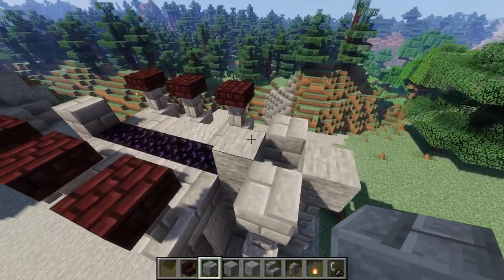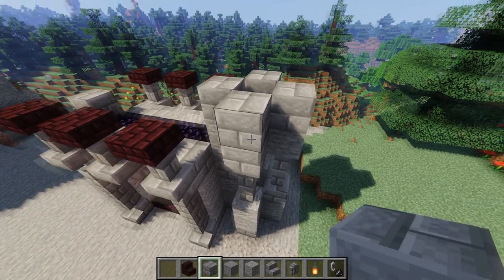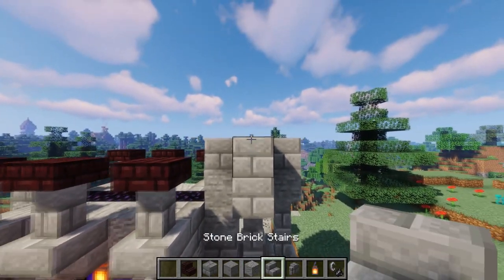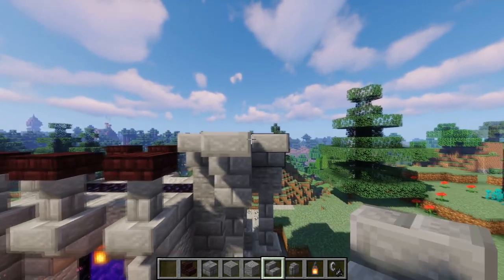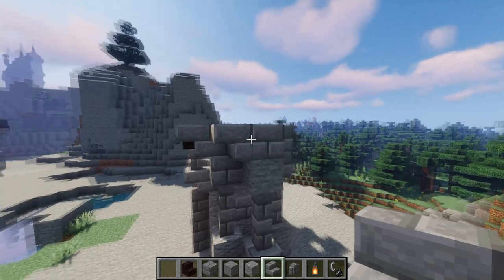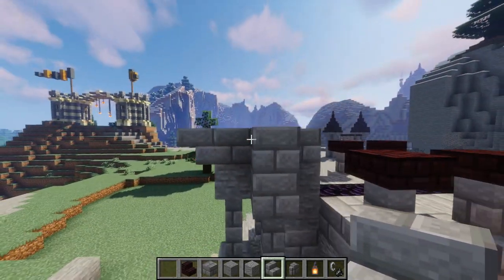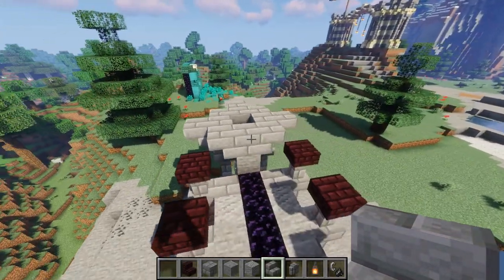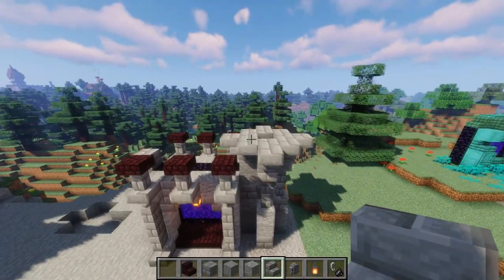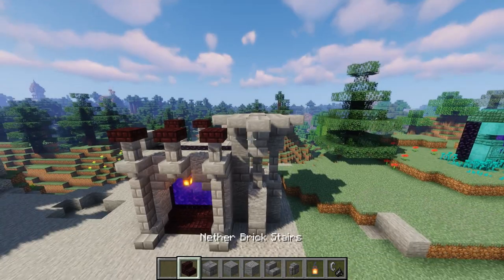Now what we're going to do is toss some more stone bricks around just like that, and then put some upside down stairs. So do exactly what I do facing this way, this way, and this way — just like that. And then on this side we're going to put one. Then we're going to do the same thing over here, here, here, and here. Over here, we're also going to have one sticking out just like that. So now we have a little platform that we're going to place the roof on top of.